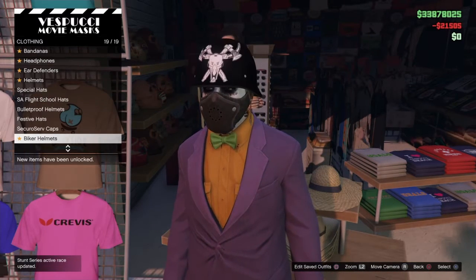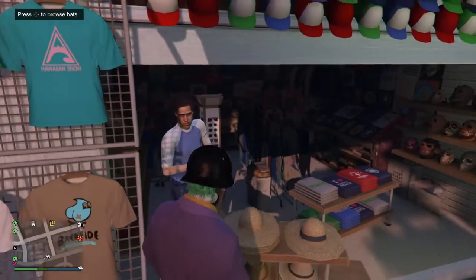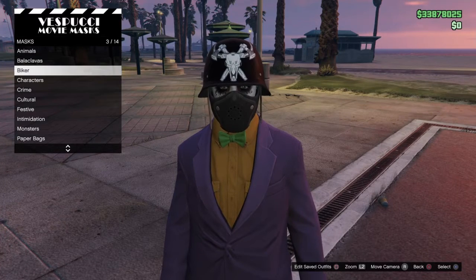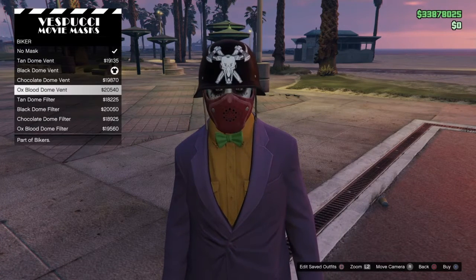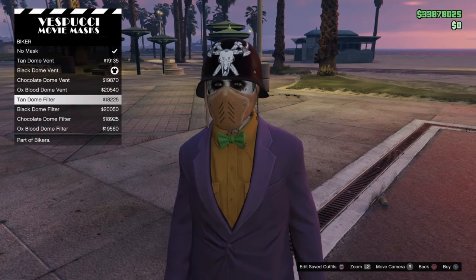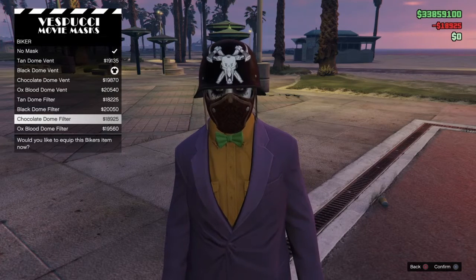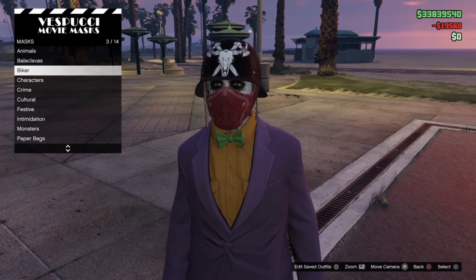You're going to buy it, put it on, and back out. Then go to the right and go to the masks. Go down to Biker and put any dome filter you want on. I'm going to go with the one that comes with the helmet originally — the Oxblood Dome Filter. After that, back out.